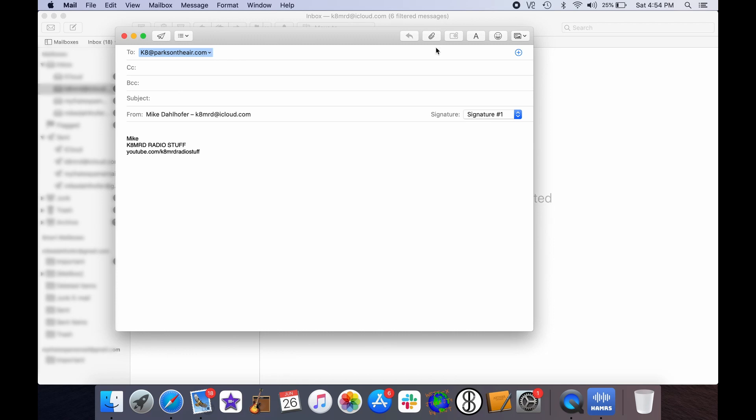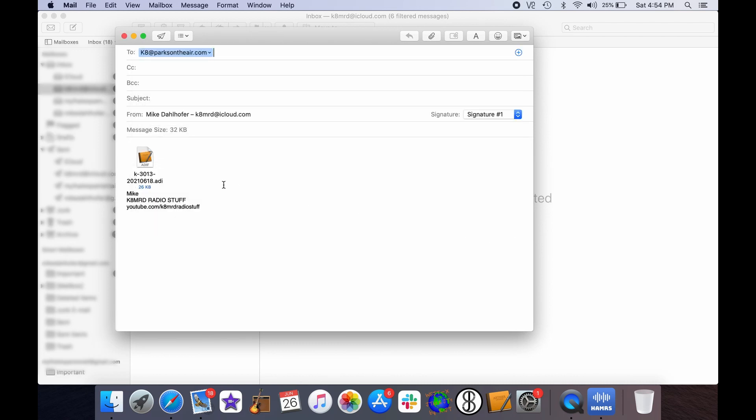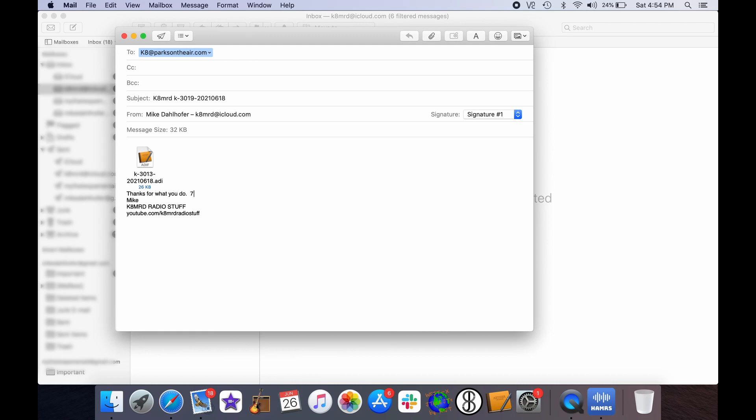Now we open up our email and go to new message. Since I'm an 8-call, I'm going to upload it to K8 at Parks on the Air. If you're a 5-call, you upload it to K5 at Parks on the Air — so K8ParksOnTheAir.com. I'm going to attach that file from my desktop. Then I put in the subject: K8MRD-K3019-2021-0618. I don't know if you really need all that, but I haven't gotten yelled at for doing it this way. I'll usually put 'thanks for what you do, 73' and then hit send. My POTA log is now submitted — that's it. Is that easy? It's that easy.